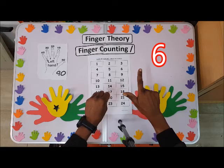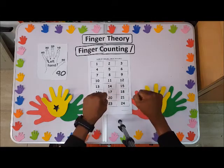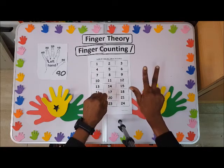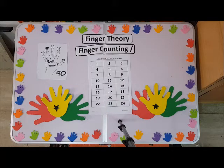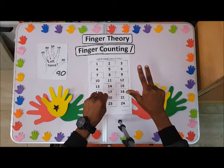Five plus one is what? Six — is that right? Now let's see seven. Seven is five plus two — one, two — so this is seven. Show us eight. Eight: we have five, six, seven, eight — is that right?